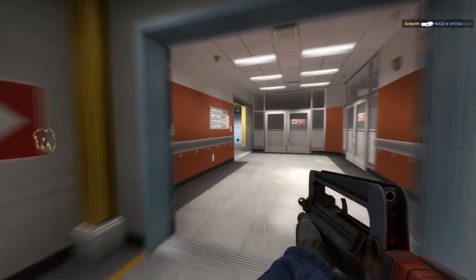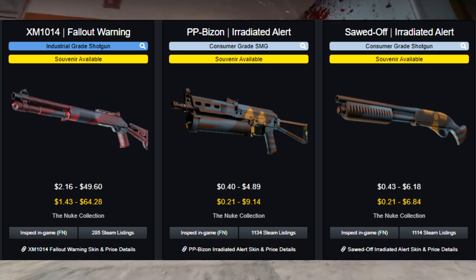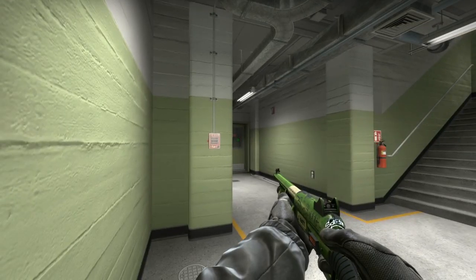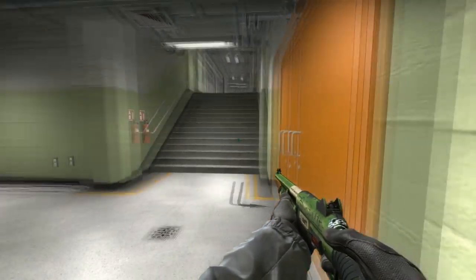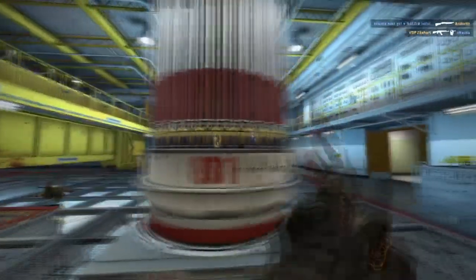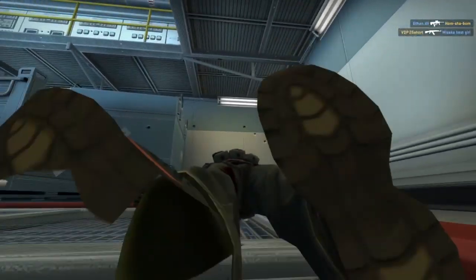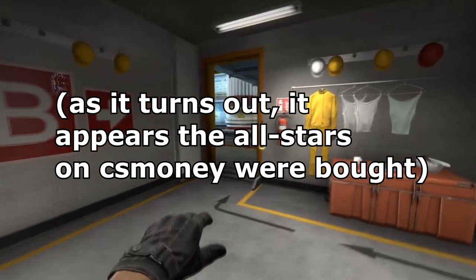Another nice thing about this investment is that it features cheap skins and also expensive skins, so it meets a wide range of investors. I would say if you're looking to invest in this collection, I would definitely go for the M4A4 Radiation Hazard, because while they are still pretty expensive — fetching around $120 for an MLG Columbus 2016 All-Stars Radiation Hazard M4A4 — they are still an incredible investment simply because not only are they an M4A4, but they're also a very rare souvenir. It's actually kind of hard to find accurate price data for these items; you can pick up an M4A4 Radiation Hazard All-Stars for about $120 on CS.money, with similar prices on other sites.